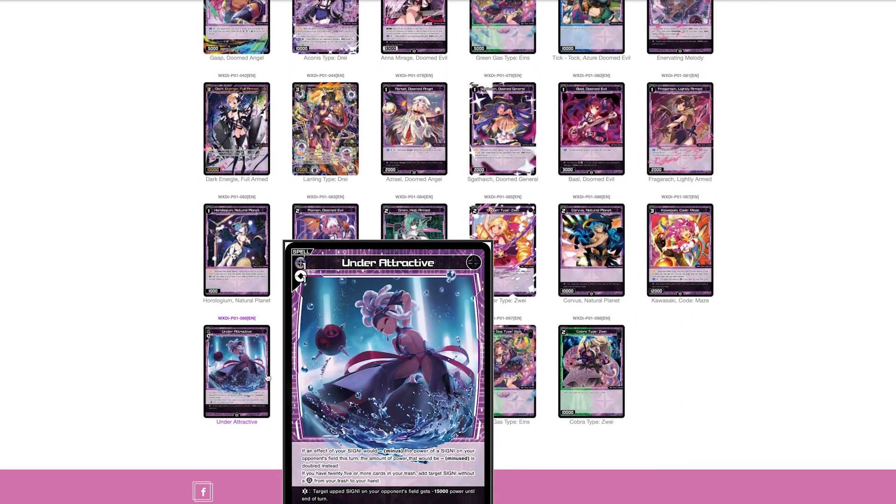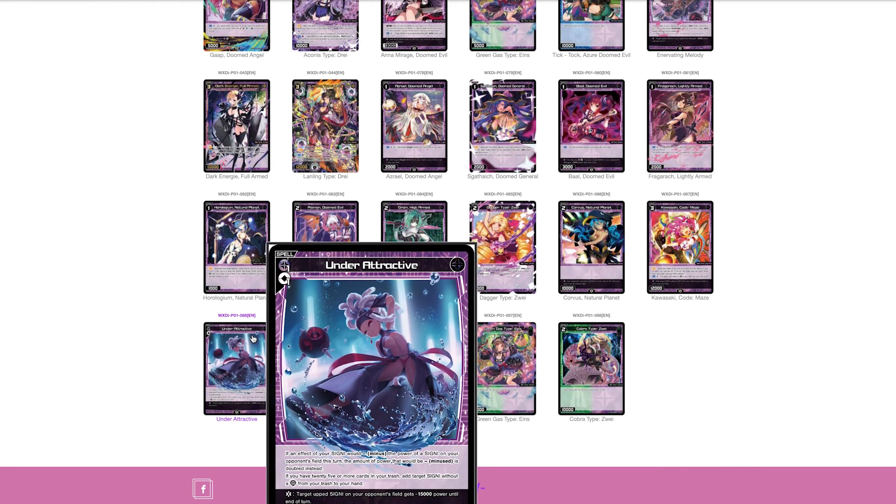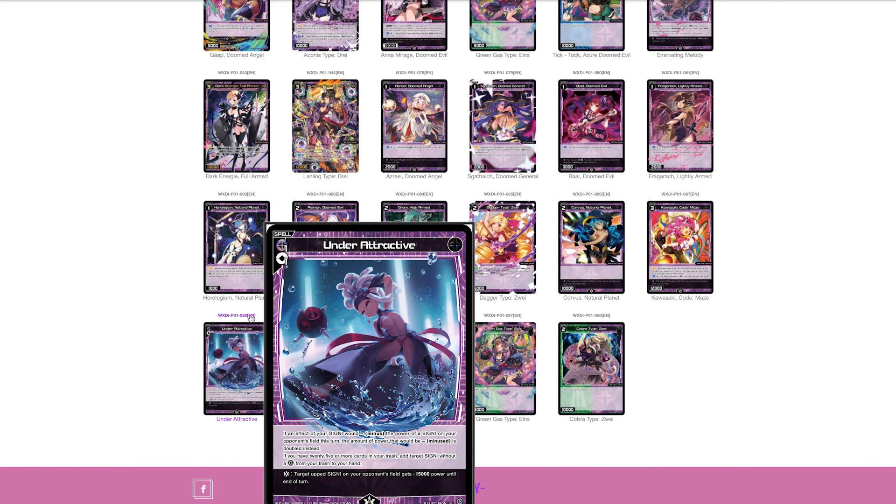Under Attractive costs black, colorless. If your own signi would reduce an opponent's signi's power, that amount is doubled; with 25 or more cards in your trash you can add a target signi without guard from your trash to your hand. Its Lifeburst gives a target upped signi negative 15,000 power till end of turn. Unless you're in a self-mill deck, I wouldn't play this. It is okay in some decks — Sandbaka for example fits both conditions. Outside of that, it's pretty unplayable. Cool effect that'll draw people in, but I think it's a trap.